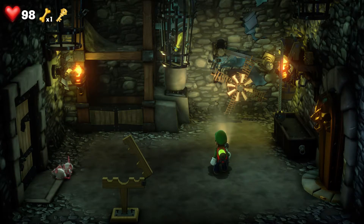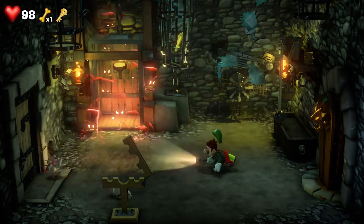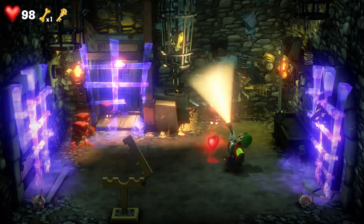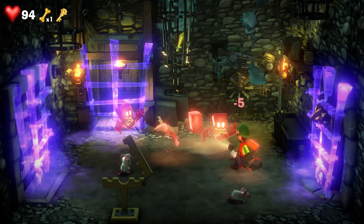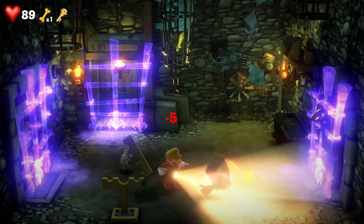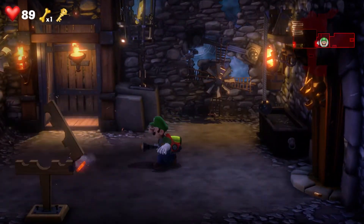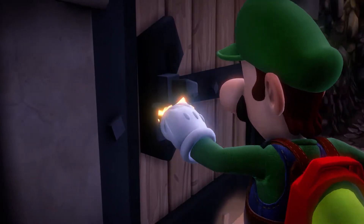And we're going to be met with a whole bunch of mini hammers. To take care of these mini hammers, it's the same as anything — the strobe bulb and the suction, kind of like mini Goobs. And there we go. We have the key and now we can enter this door which was previously locked.